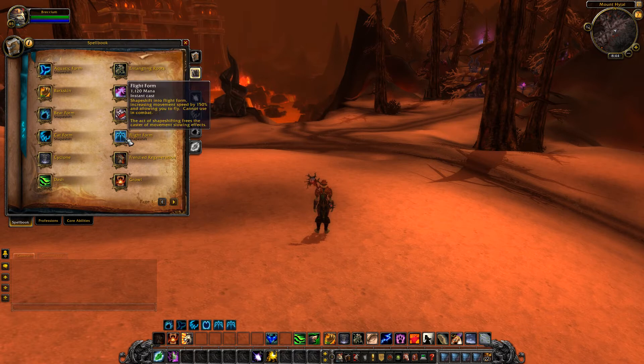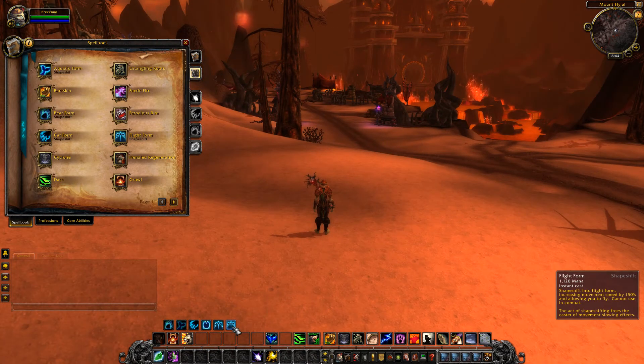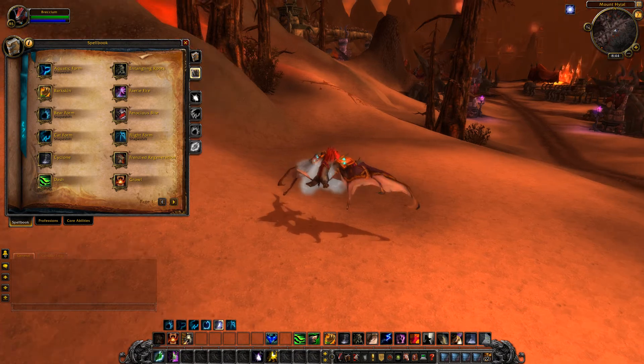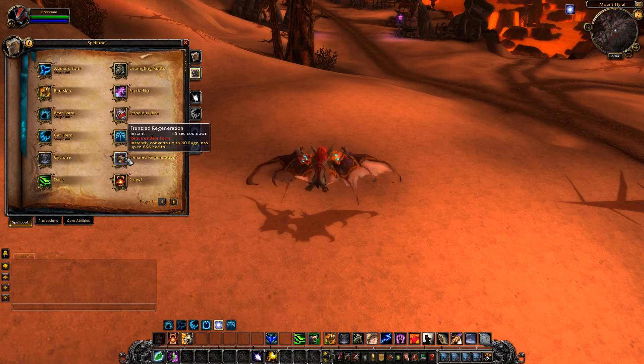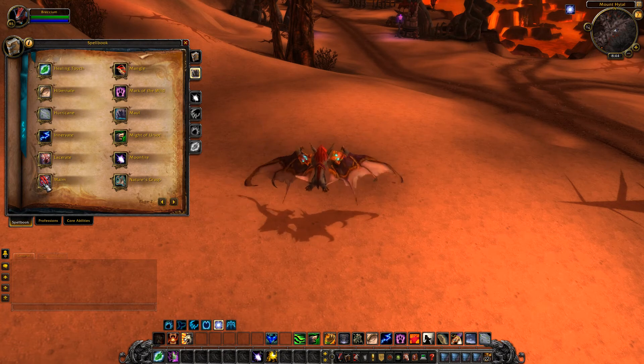Ferocious Bite requires you to be in cat form as per usual. You've got flight forms - if you check down the bottom you actually have two flight forms: Swift Flight Form and normal Flight Form. I've got a druid on live with Swift Flight Form and I don't have both options, so this seems to be a potential new change. You also have Frenzied Regeneration, Growl, Lacerate, Mangle, Hurricane, Hibernate, Innervate.